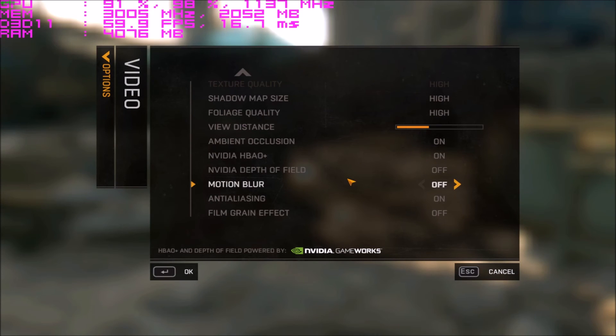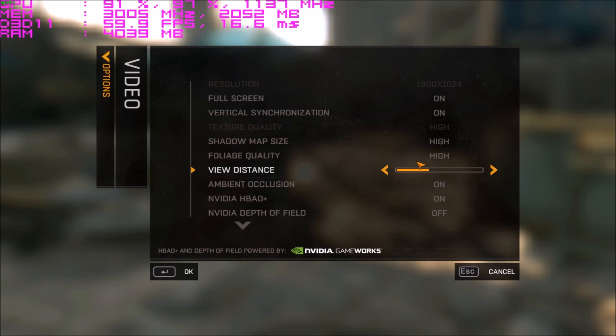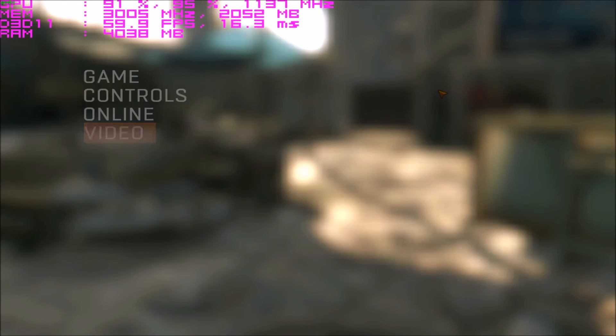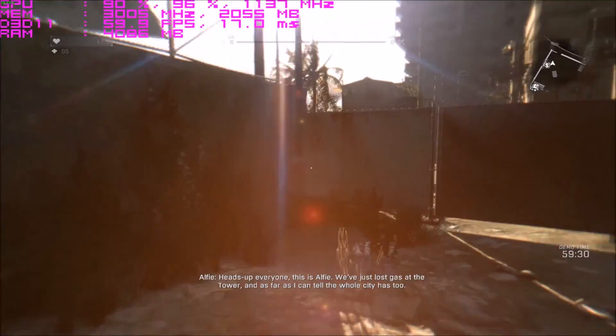I'm playing the game at max settings. I have turned off motion blur simply because it gives me motion sickness, and I took off the pilgrim effect because I don't see the attraction. I also reduced the view distance, which by the way there isn't really a significant difference. So I'm playing at 1600x1024 and the frame rate goes absolutely mind blowing.